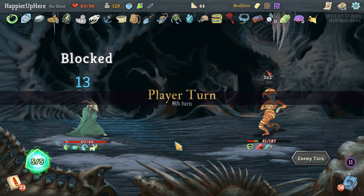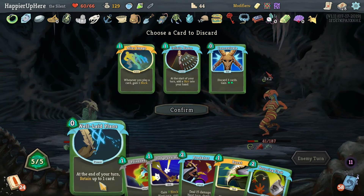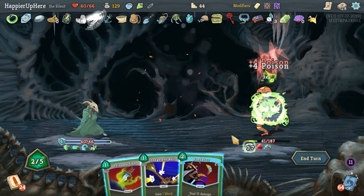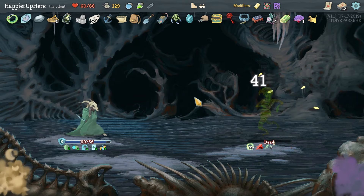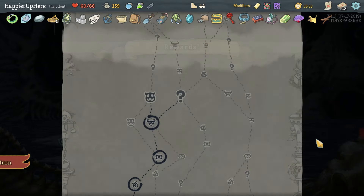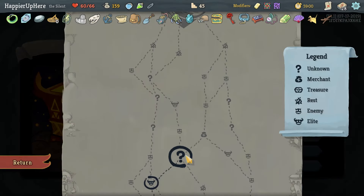It's taking a little bit but the poison should start working soon. Four incoming — let's burst with Bouncing Flask, should be enough. We perfected this one too — took a while but we did it! We got Dead Branch — whenever you exhaust a card, add a random card to your hand. Interesting.